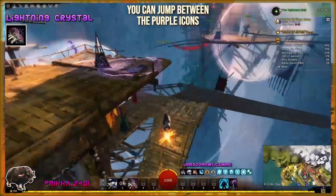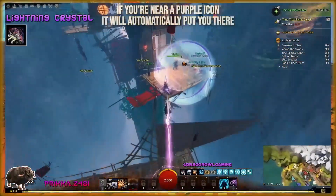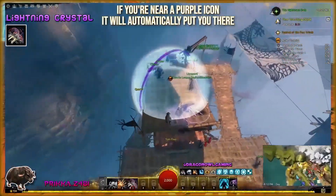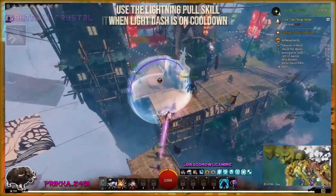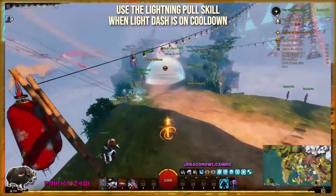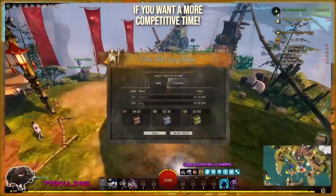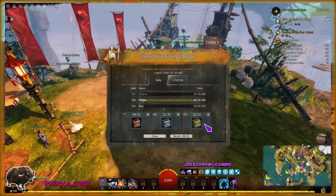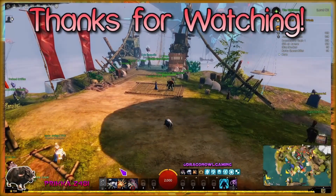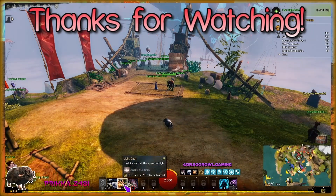Finally, the Purple Crystal, or the Lightning Crystal, gives you an ability called the Lightning Pole, which allows you to travel between the two marked locations on the ground. You'll see purple icons in a circle. Alternatively, if there isn't one of the purple icons on the ground, you can use your number 3 skill, the Lightning Pole, and select your teleportation location within 1200 units. You can actually use the Lightning Pole ability when your Light Dash is on cooldown — it's a very brief period, but once you get it down, it does improve your time quite a bit.